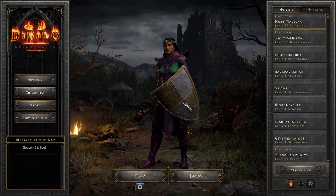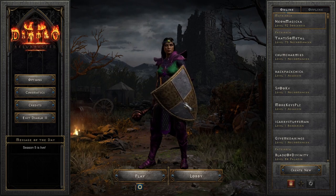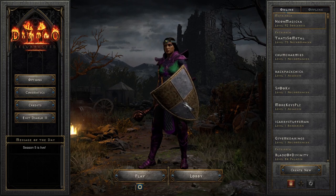Welcome to a new video. Today I'll be showing you how to get keys of terror, keys of hate, and keys of destruction - where to get them and how to get them. Towards the end I'll show you what they're used for and what your reward is. Spoiler: you get a torch at the end.